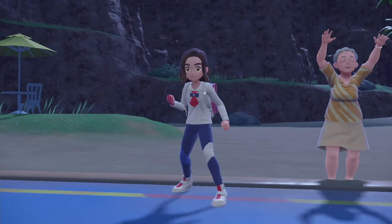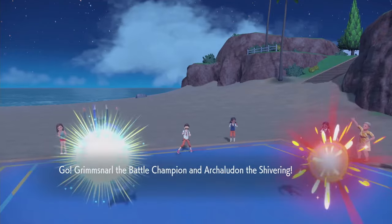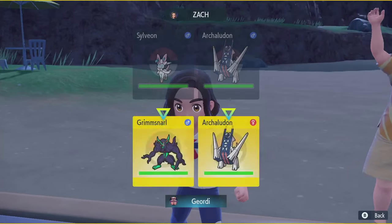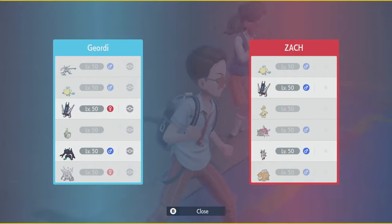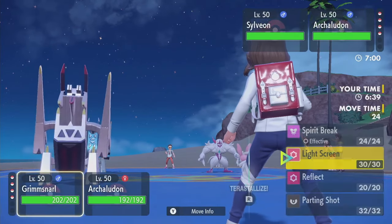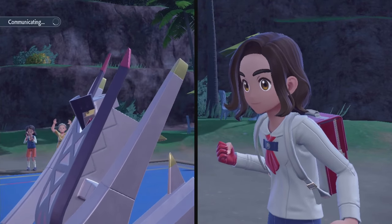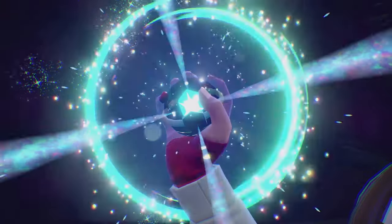Not super confident in this matchup. They lead Archaladon and Sylveon. Light Screen for sure, and then maybe just a Flash Cannon at their Sylveon — force a Terra out or do some damage. Any damage I take on Archaladon this turn, Sinistra can heal off. Light Screen. Flash Cannon. Just start chipping away, that's the plan here.